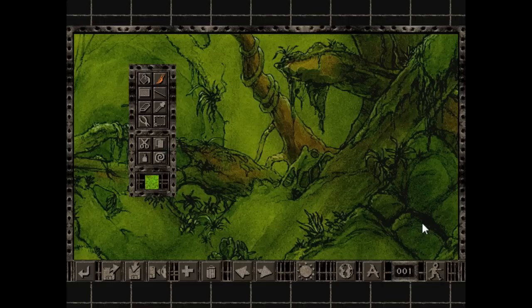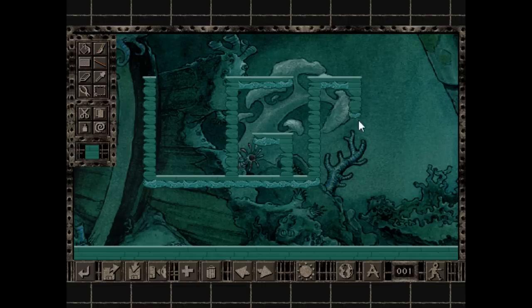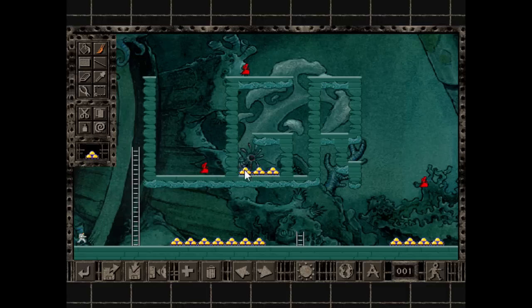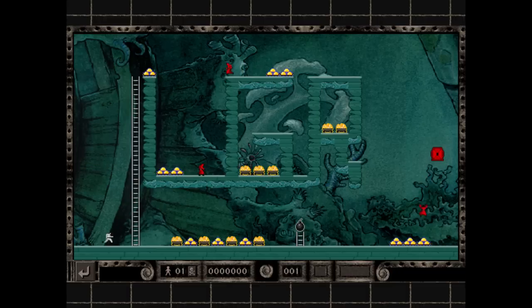The level editor is also pretty simple to use. Pretty much just choose a tile and place it, and the user interface makes it really easy to make levels every bit as complex as the levels the game comes with. Not only can you make your own, but this means you can also download level packs online made by other people, so that gaming theoretically never has to stop.